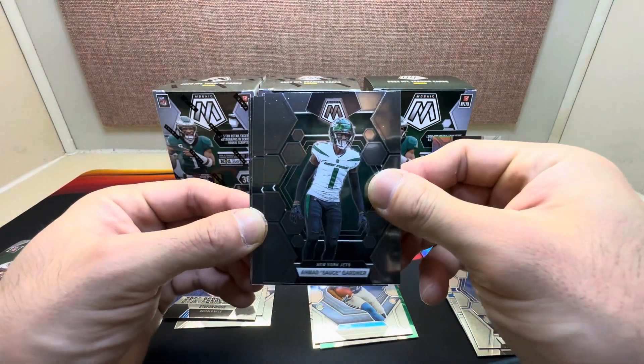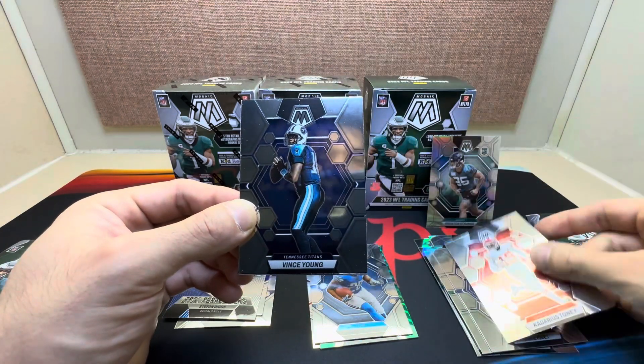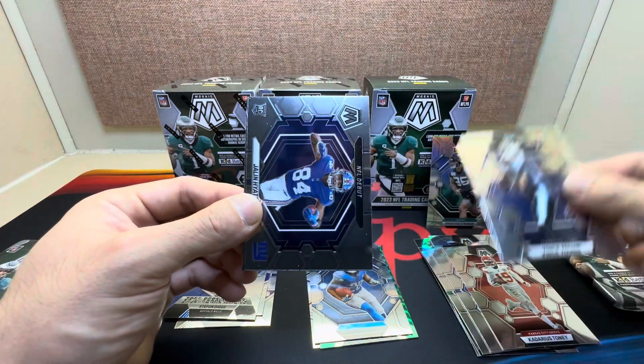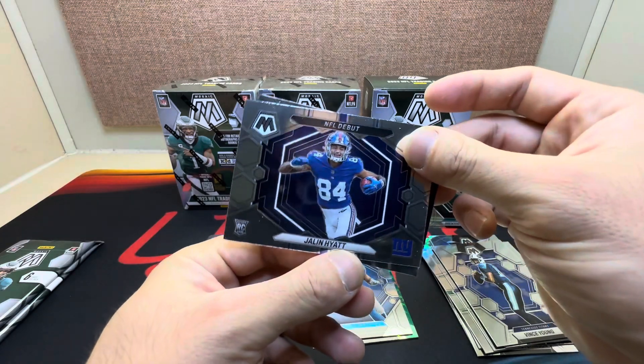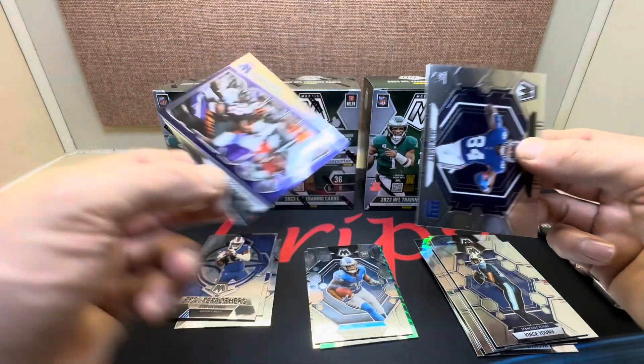Third pack: Sauce Gardner, Cole Kmet, Darius Tony, Dins Young, nice NFL Debut of Jalen Hyatt on the base, and behind him a base Roquan Smith.